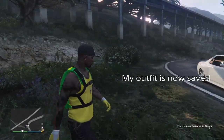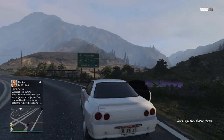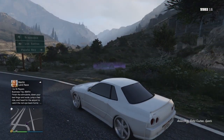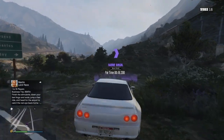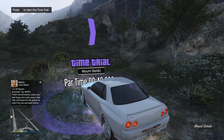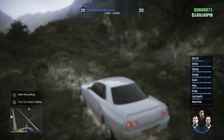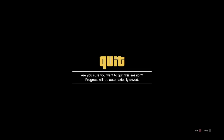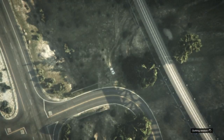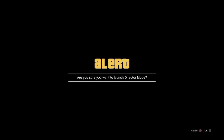From here, hop into a vehicle and drive into the time trial. Hit Right on the D-pad to start the time trial. Once the time trial has started, hold Down on the D-pad and flick to any story mode character — anyone you want. Once in story mode, open up the interaction menu and go into Director Mode.